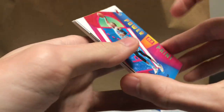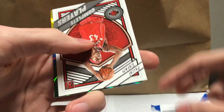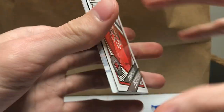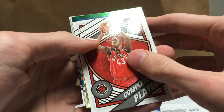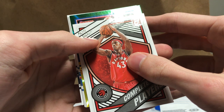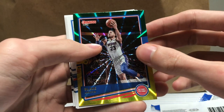Harry Giles. On to the inserts — Power in the Paint: Bam Adebayo, who just hit a game winner today, pretty cool. We got Pascal Siakam. And here's our green parallel — please be a rookie... it's not a rookie. It's Blake Griffin — nice.